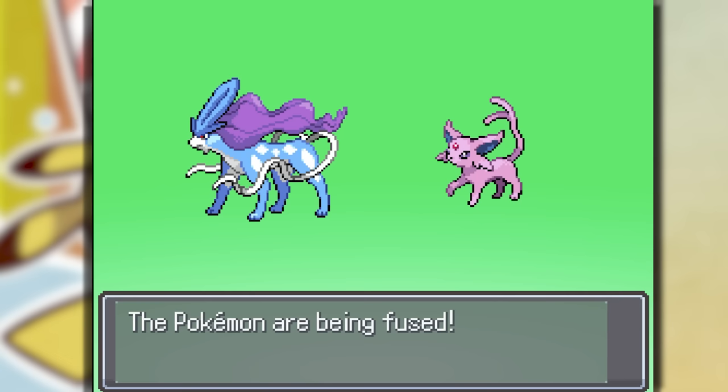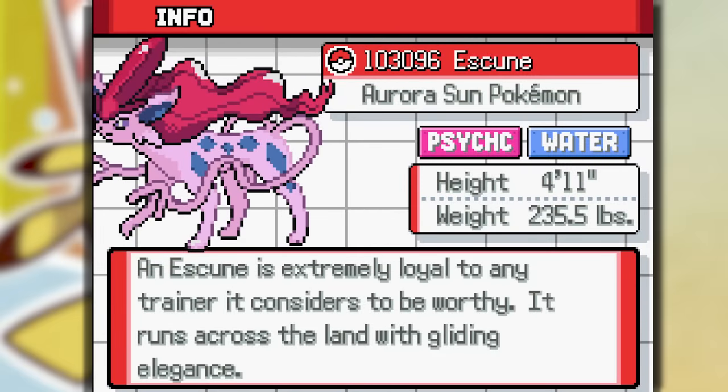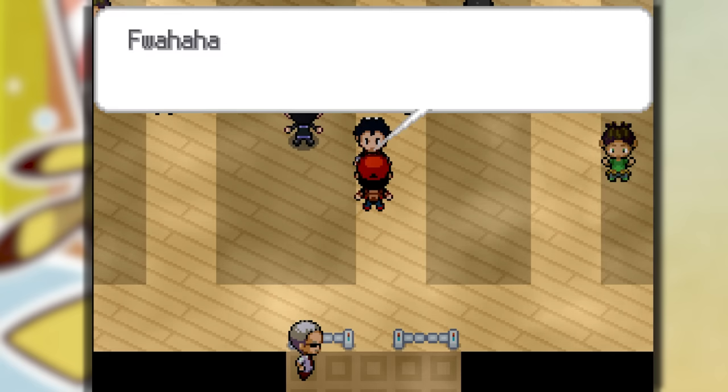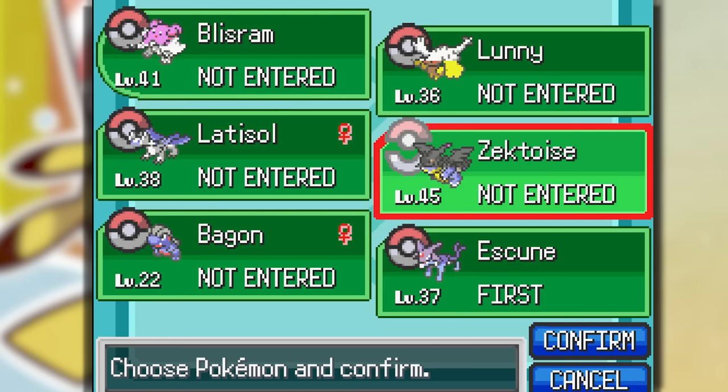It's time to get Suicune on our team, so why not fuse it with an Espeon? This looks kind of cursed but I guess I'll dig with it — I've seen worse so far. We're going against Koga, and he said we can use four Pokemon, so let's use that Suicune we just got.